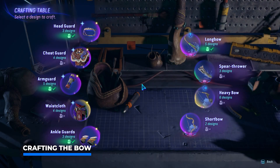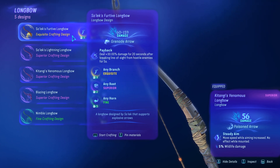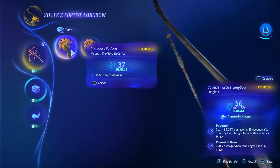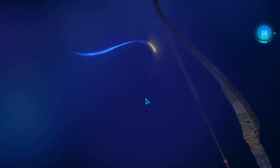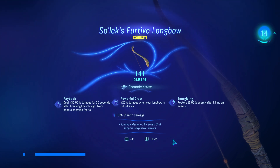Let's get back to the camp and craft ourselves this legendary bow. My current bow only has 56 damage — this is going to be an amazing upgrade. We can go up to 159 with the perfect stat rolls, which we got on both the primary material, the dawn sheen branches, as well as the secondary, the clouded lily bust — giving plus 10 stealth damage. For the final one, the storm glider horn, it's pretty difficult to get a high roll because the clean kills are next level. A total of this gives us a roll of 141. We now have: 30% increased damage for 20 seconds after breaking line of sight from hostile enemies for five seconds; 20% damage when your longbow is fully drawn; and restore 15% of your energy after killing an enemy, plus a 10% bonus to stealth damage.